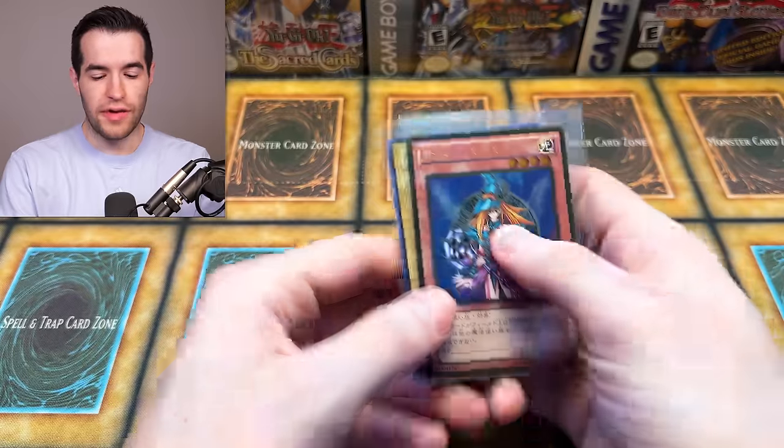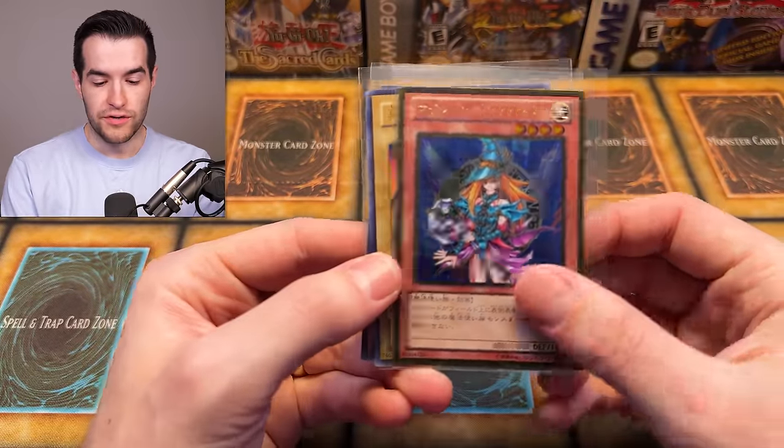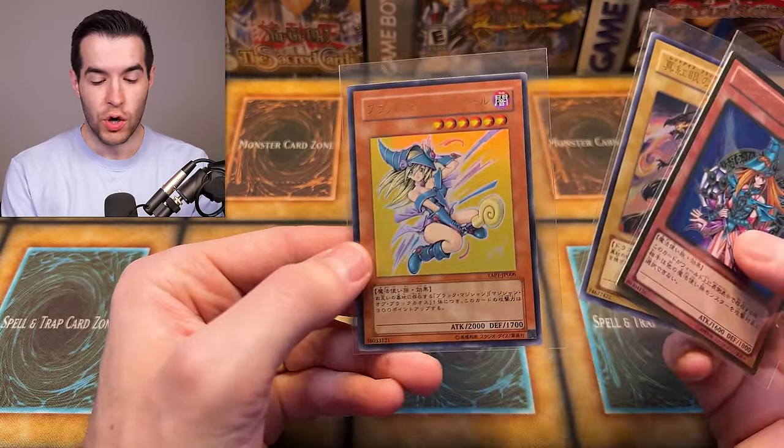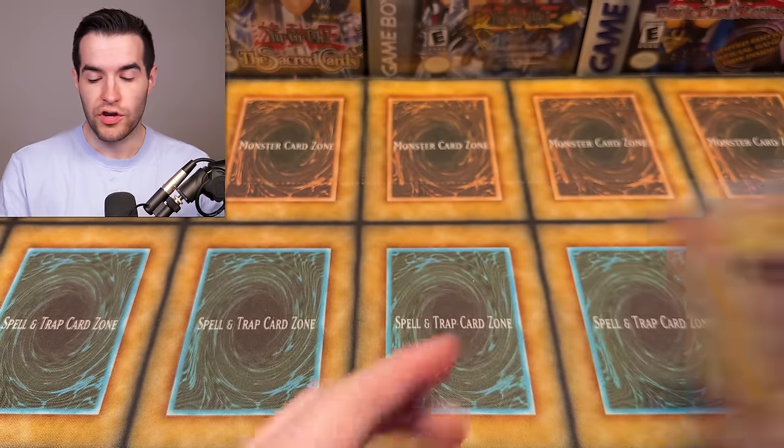But before we get into it, we have a giveaway. I'll be giving away these three cards: a Magician's Valkyria, the Red Eyes alt artwork, and the Lost Art Dark Magician Girl. All you have to do is like the video, be subscribed, turn on notifications, and let me know down below what you like the best out of all these different never-before-seen blister packs. By the way, I know it wasn't Lost Art — that's the Japanese version, so it's not Lost Art, but it's the same artwork.